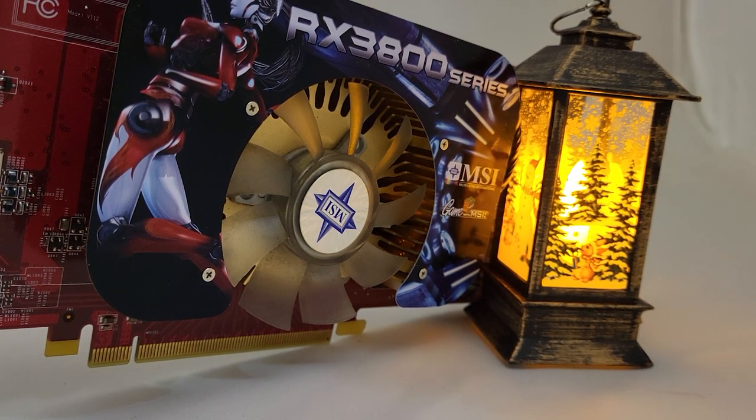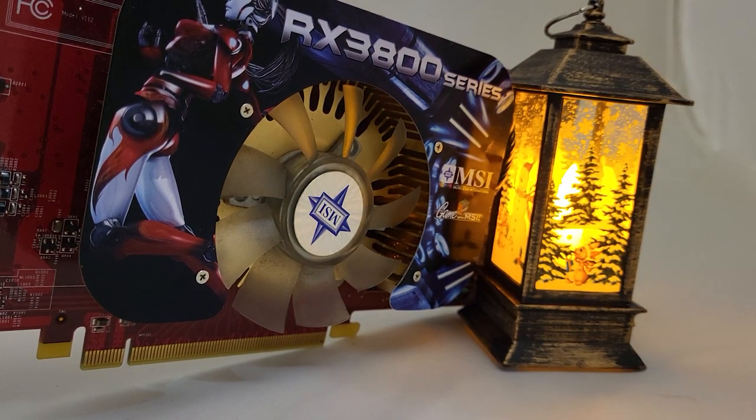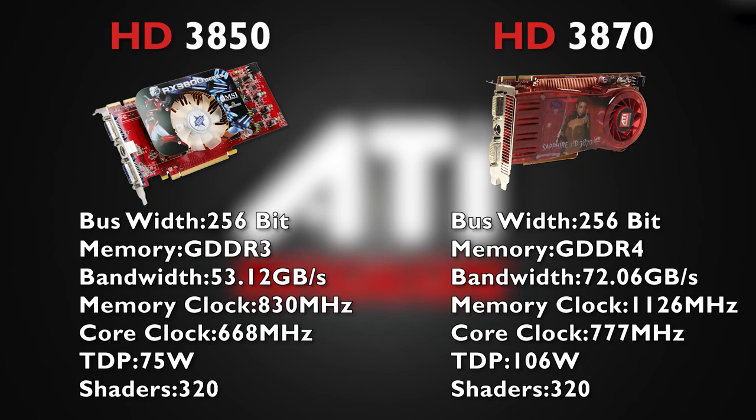Released all the way back in late 2007, it was the least powerful in the series, falling behind the 3870 and of course the 3870X2. The main differences between the 3850 and 3870 is the fact that the 3870 was using GDDR4 memory, a type which faded away fairly quickly, as it didn't really improve performance of the cards that much and was fairly costly.